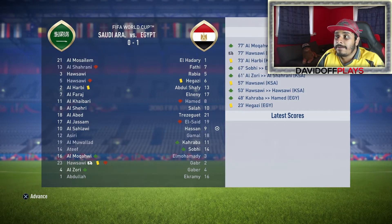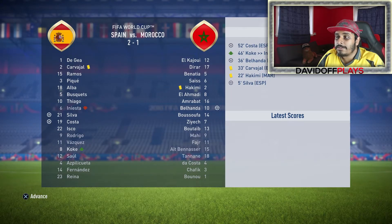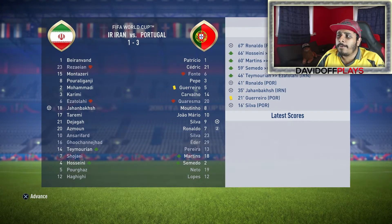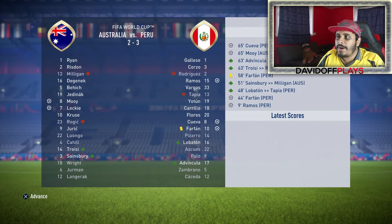Let's wrap up the group stages. Saudi Arabia losing to Egypt 1-0. Uruguay 1, Russia 1. Spain 2, Morocco 1 — closer than I expected. Iran 1, Portugal 3 — Ronaldo scoring a brace this time. Denmark 1, France 2 — Griezmann and Payet scoring the goals. Australia 2, Peru 3 — quite a good game. Aaron Moy of course scoring for Australia.